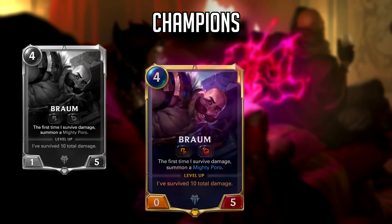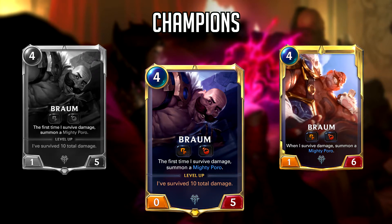Next we have Braum, whose level 1 is now a 0-5, down from 1-5, and his level 2 is now a 1-6, down from 2-6. While Braum was a bit overtuned and needed to be toned back down, I was hoping it would be done without removing his power stat. I've said since open beta that Braum needed an actual power stat to fight for the board. He might still be okay, but I'm skeptical. This change is an indirect buff to aggro decks, who hated this card since they had no real way of removing him.